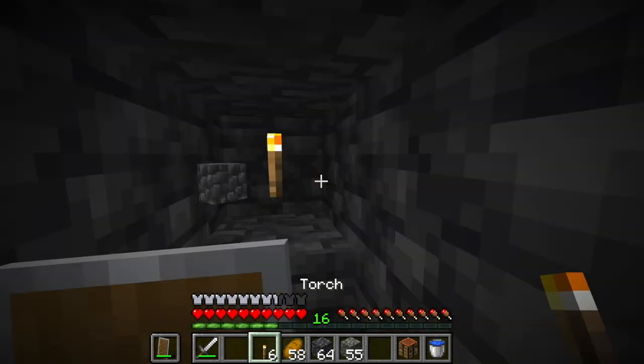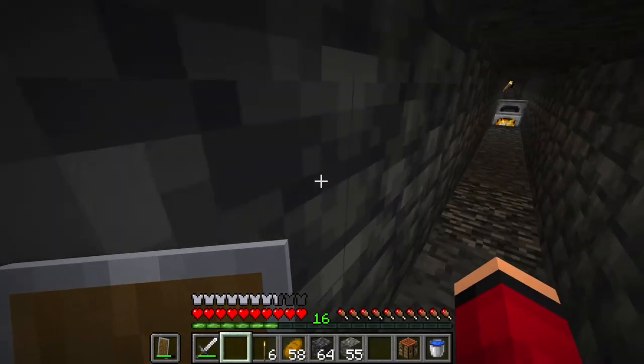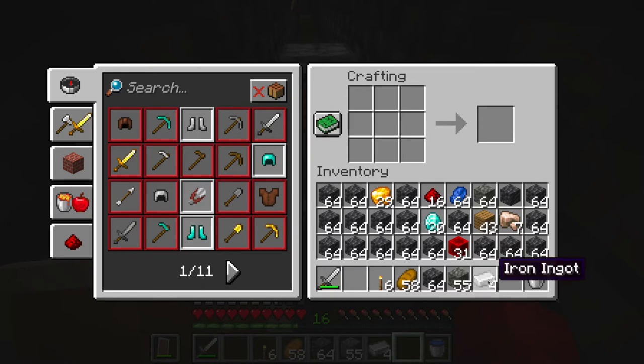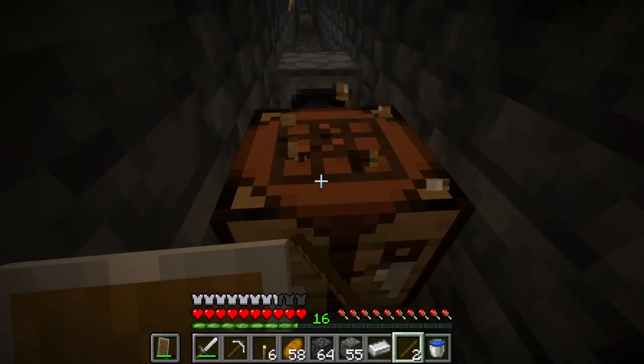This is getting ridiculous — my pickaxe broke again and I still haven't found diamonds yet. First pick broke for just this one diamond. Come on! I should have found it by now. Oh wait, I can take this redstone off and smelt more iron. Boom — iron pick, ready to go.